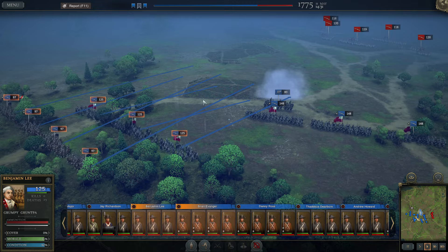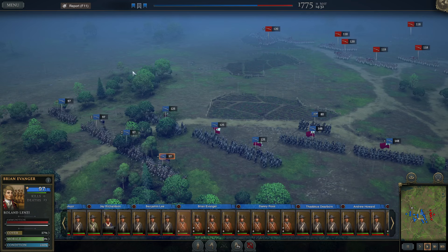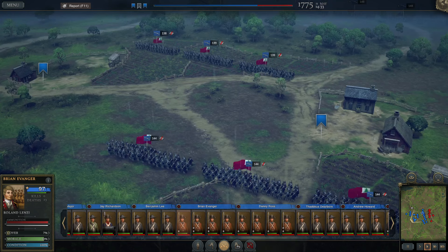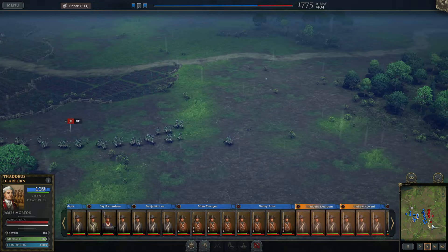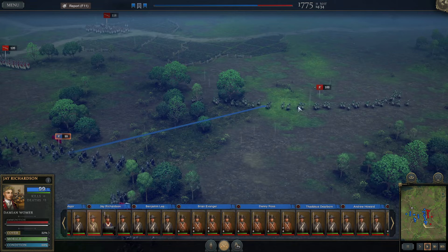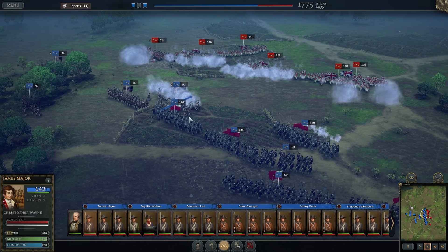We've got some colonial infantry units and I want to push them right up there and make a proper battle line. I'll spread this thing out a little bit. Special thanks to the guys over there — Maxim, Nick, etc. We've got a professional army coming this way and we don't really have much in terms of professionalism. We do have a whole lot of militia units and I'm going to try to use them to our advantage. We've already got some militia out here, including sharpshooters with Jay Richardson, and I'm going to let them focus on the enemy sharpshooters. I really want to get rid of these Hessians on our flanks.